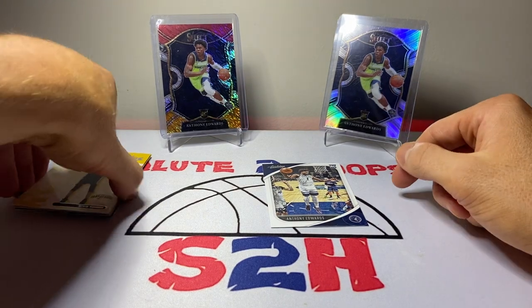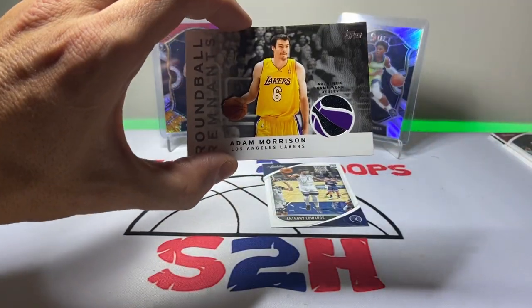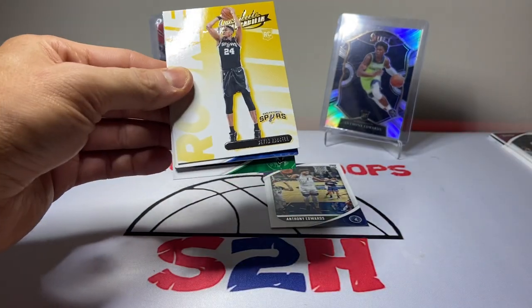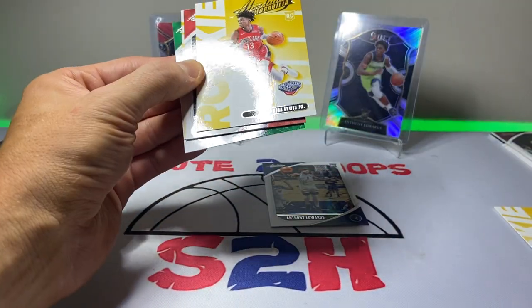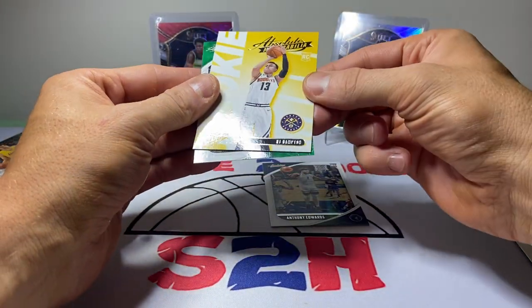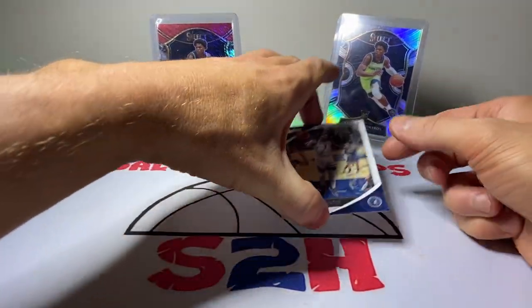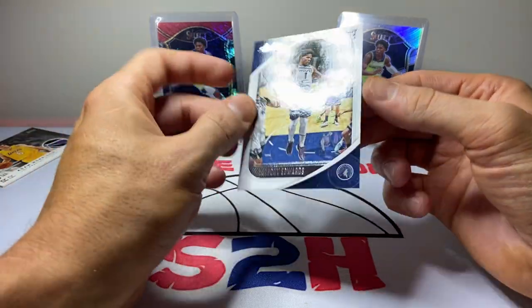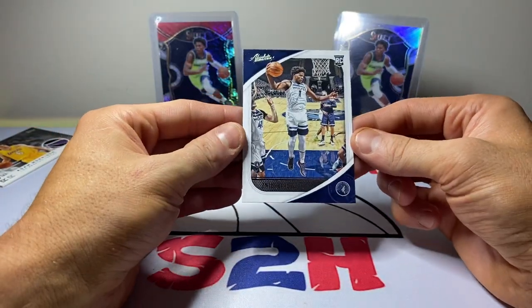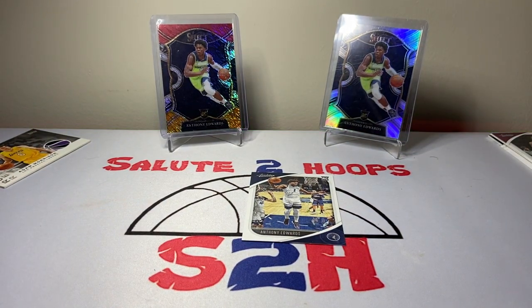At least we got some luck here. Going over the rookie hits: first off we got the GOAT himself Adam Morrison as a memorabilia hit. Then just the rookies — Devin Vassell, Tyrese Maxey, Kira Lewis Jr., CJ Ellaby, RJ Hampton, and Aaron Neesmith. And at least we got some mojo from the two Anthony Edwards — we got a rookie card hit in the pack. Fun rip; always nice to get a top draft pick. I know it's not the best card in the world but we'll sleeve him up anyway.